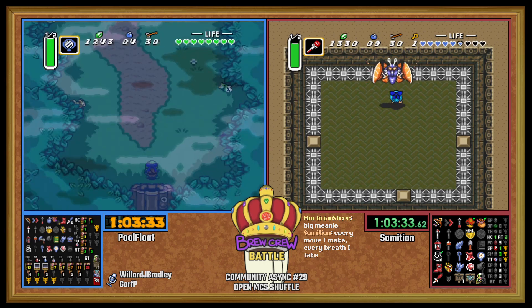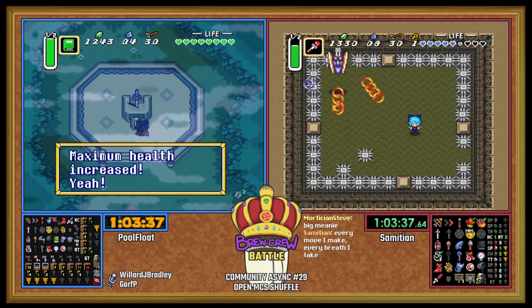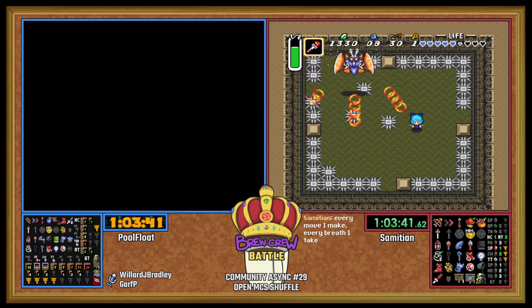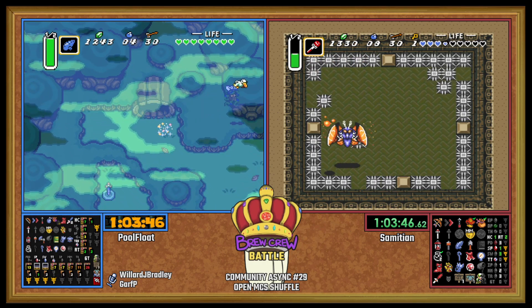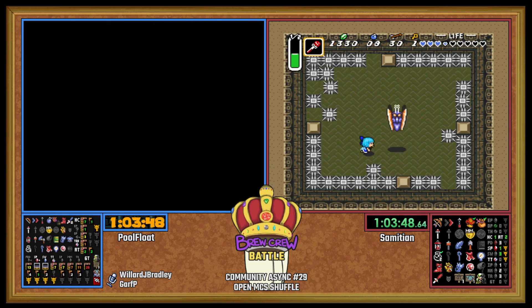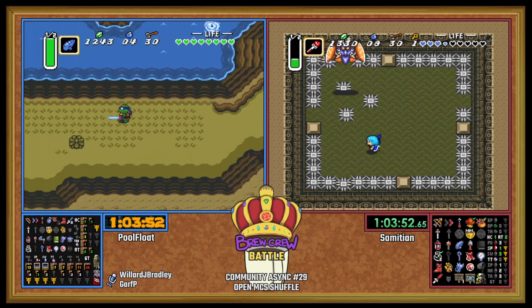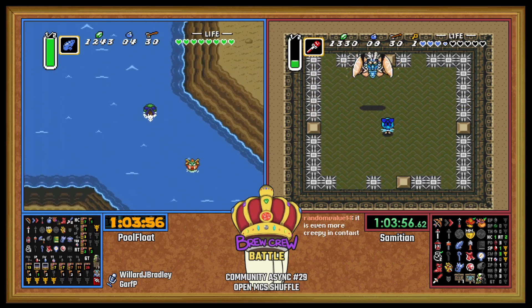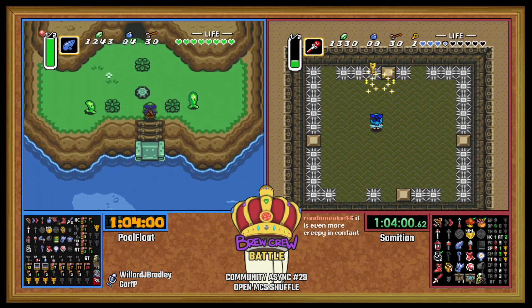Sam, really nailing it with that spin. Maximum health on the ped — the ped's dead. For those who don't know, a tempered sword spin attack is equivalent to a gold sword slash, which is equivalent to a spike in damage, and therefore does not work on Mothula.